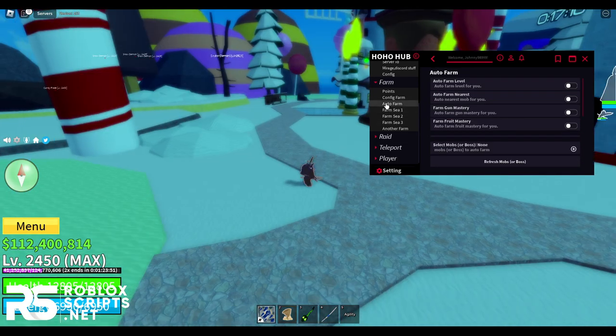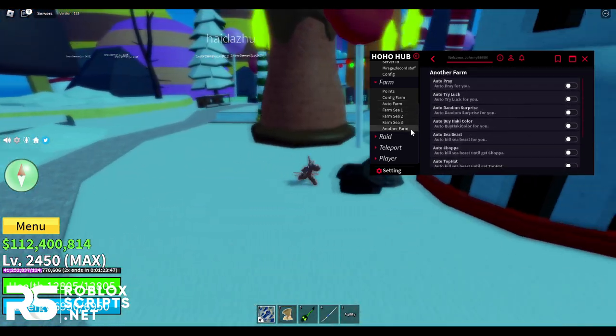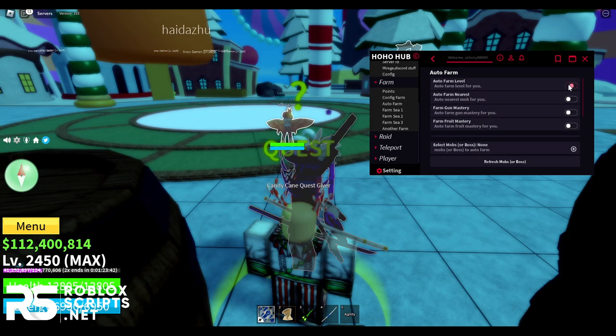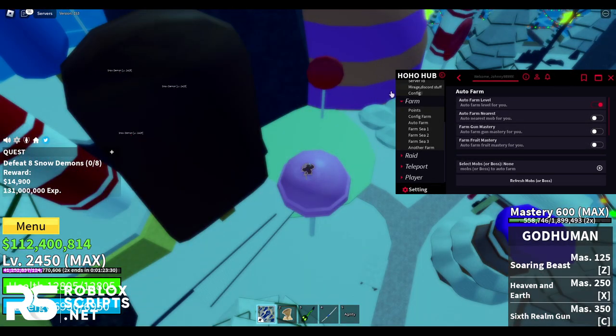Then you have four auto-farm options: you can auto-farm normally, or specifically farm C1, C2, C3, or use the general auto-farm level. Once you enable auto-farm level, it will get quests for you and auto-farm. With this auto-farm, you can actually get candies.